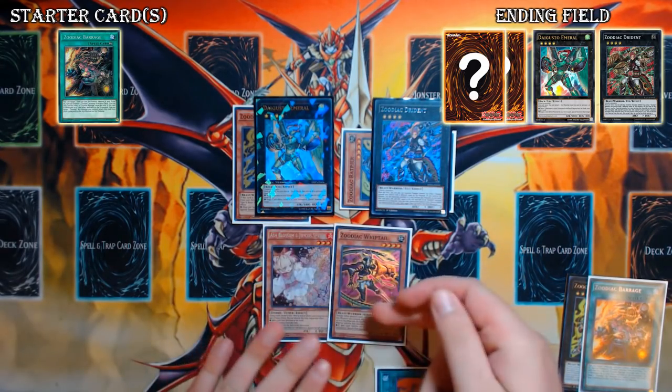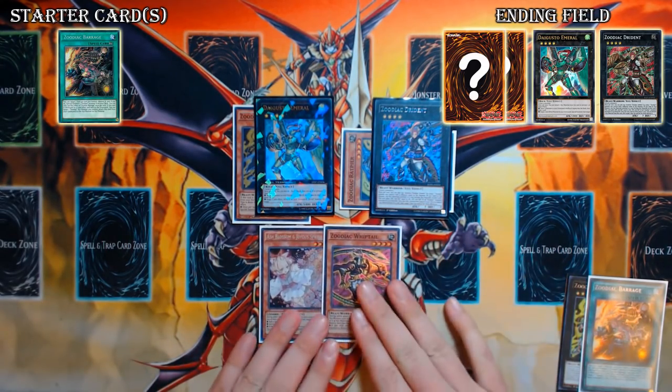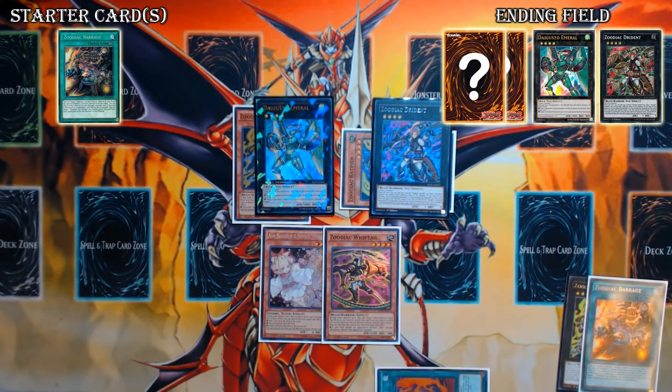Depending on what cards you draw, you could have a hand trap, you could have an extender, you could have Whiptails that you drew into — stuff like that. There are multiple different things this combo allows you to have as far as what you draw into. So definitely respect the Zoo deck, and definitely stay tuned if you want to see some more of the in-depth combos that I'm going to be showing on my channel in the coming days as well.